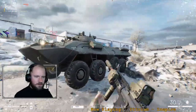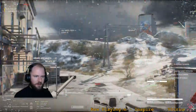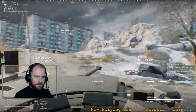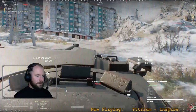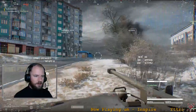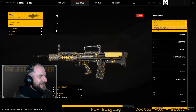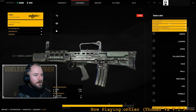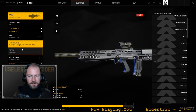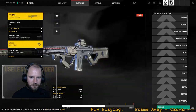Another big change is the new neutral vehicle spawns. When certain points are captured and held, IFVs and tanks will spawn there, giving a big reward to the controlling team. In my experience this effectively doubles the amount of vehicles on the map, making RPG secondary with tandem ammo even more useful. The customization system also received a massive addition of new paints, camos, and materials, as well as the ability to paint individual components such as sights or laser emitters, allowing players to make some pretty sweet looking weapons.